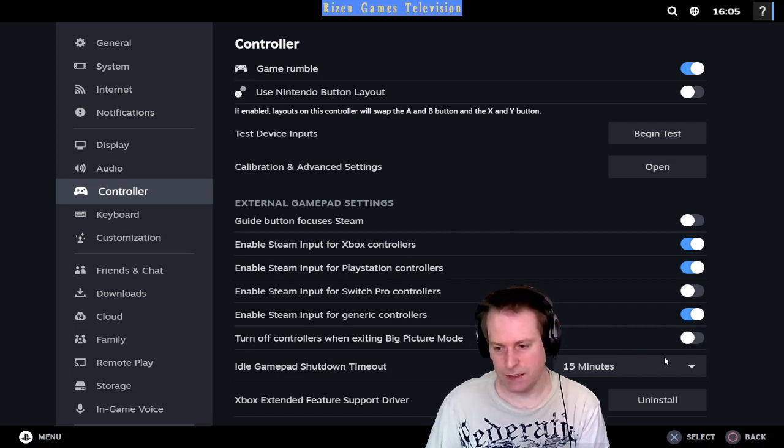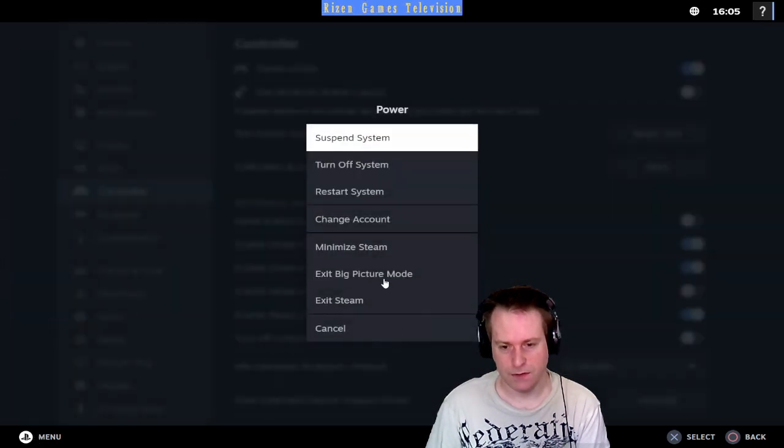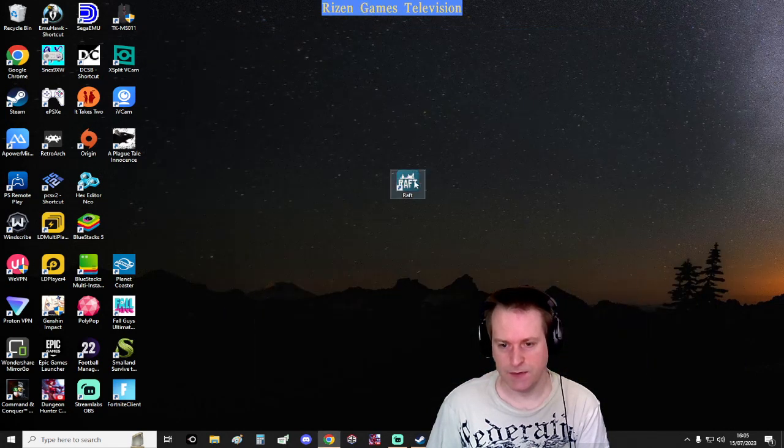Once you're there, if you've got this unchecked — 'Turn off controller with exit Big Picture mode' — make sure it's checked so the controller stays on. Then go to the menu, go to Power, and exit Big Picture mode.